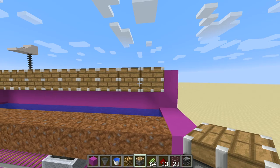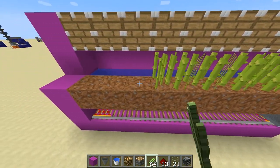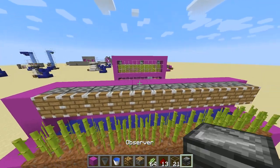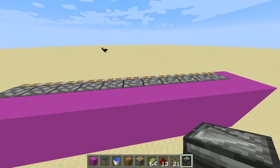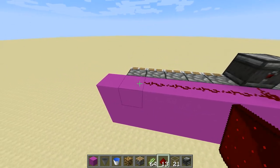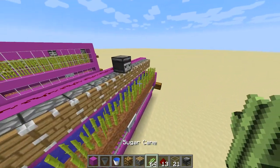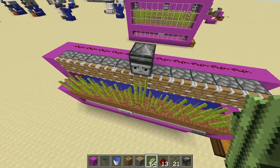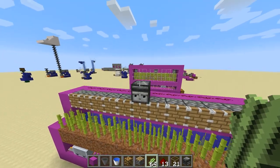Put pistons along there, sugarcane on the dirt, and then above the piston we can put an observer block and then redstone dust going along to activate those pistons. As you can see, if the sugarcane grows high enough to activate the observer block, that will activate the pistons.